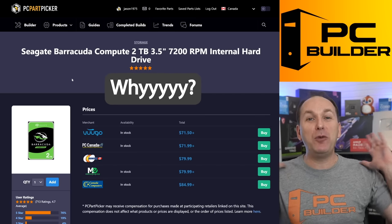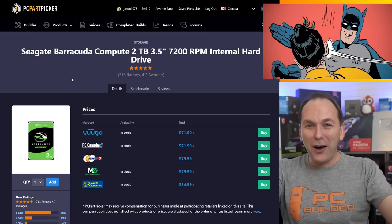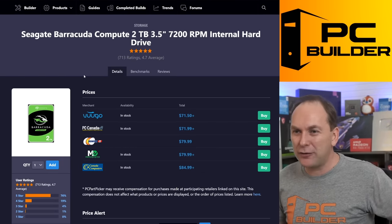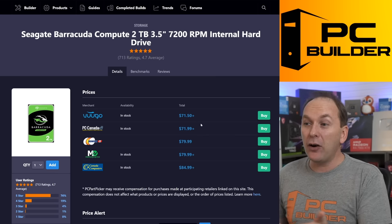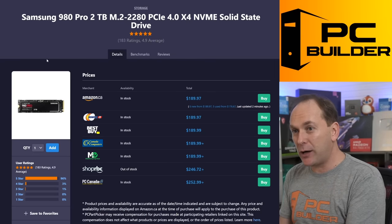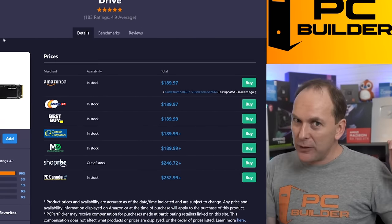Why on earth with a build of this cost are we going with a hard drive? No hard drive for you — not for a gaming build. If you want 20 terabytes in a NAS, sure, that's fine — but this is not an applicable use case for a hard drive. Get an SSD like everybody else. And for this price, you can almost grab a two terabyte one. Then we also went ahead and overspent on our SSD — the Samsung 980 Pro 2 terabyte. Very expensive SSD. We don't need this level of speed. There are other drives out there that would do just fine, and we could get rid of that stupid hard drive.